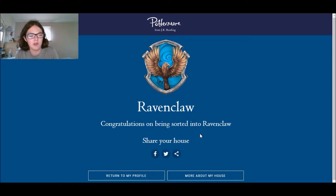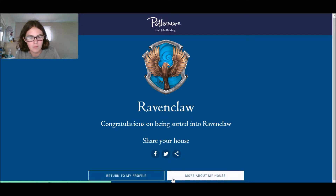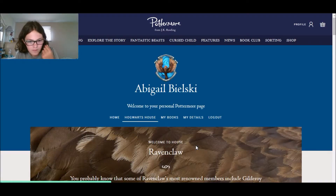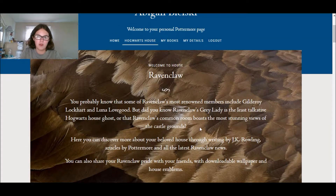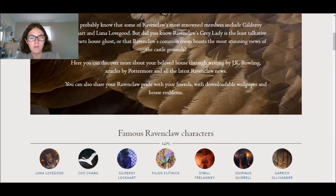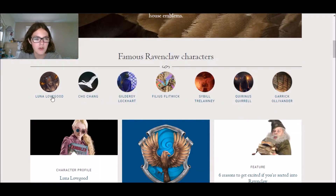Alright, let's learn a little bit more. Welcome to house Ravenclaw - you probably know some of Ravenclaw's most renowned members including Gilderoy Lockhart and Luna Lovegood. Did you know Ravenclaw's Grey Lady is the least talkative Hogwarts house ghost, and that Ravenclaw's common room boasts the most stunning views of the castle? Famous Ravenclaw characters: Luna Lovegood, Cho Chang, Gilderoy Lockhart - I don't know how he got sorted into Ravenclaw, he's not smart at all.